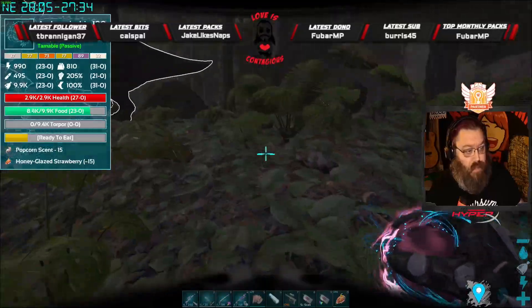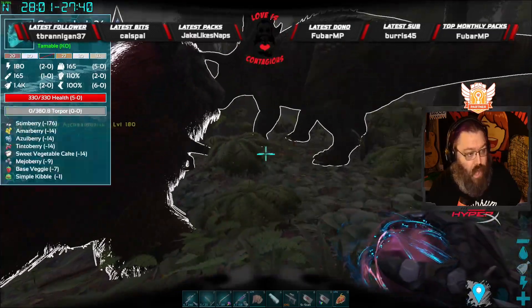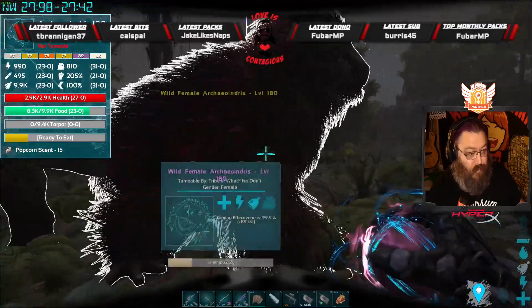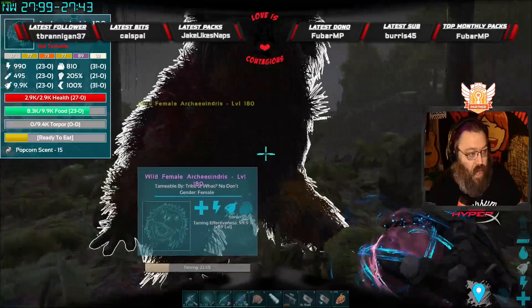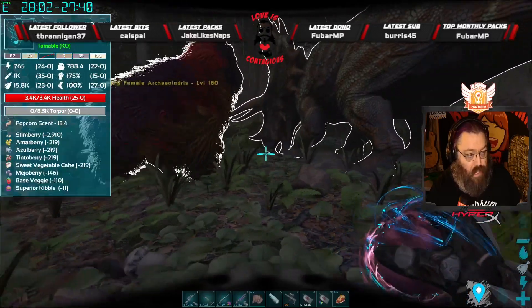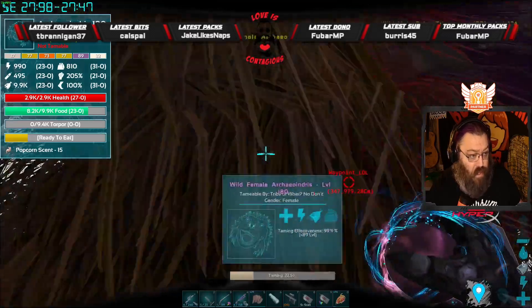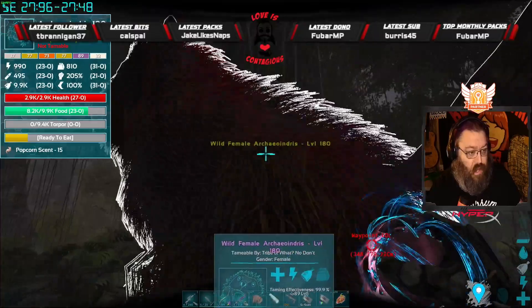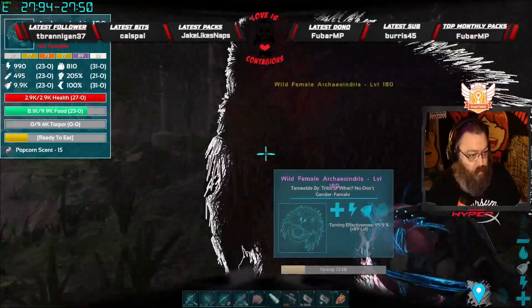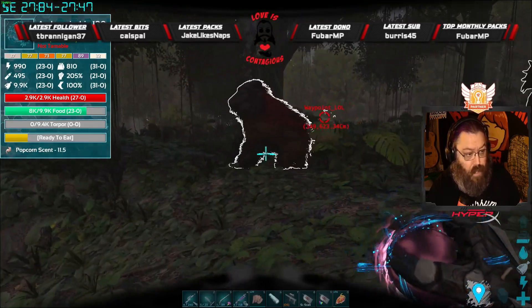The Archaeo Indris has extreme utility — I'm going to have a lot of fun taming Rock Elementals with this creature. We'll use this and a Snow Owl: go up to the Rock Elemental, freeze it with the Snow Owl, then slam it in the head with this guy and hopefully tame a Rock Elemental that way. We're going to put that in a video in the future. If you're not subscribed on YouTube, make sure you do that — and on Twitch it's exclamation point YT.